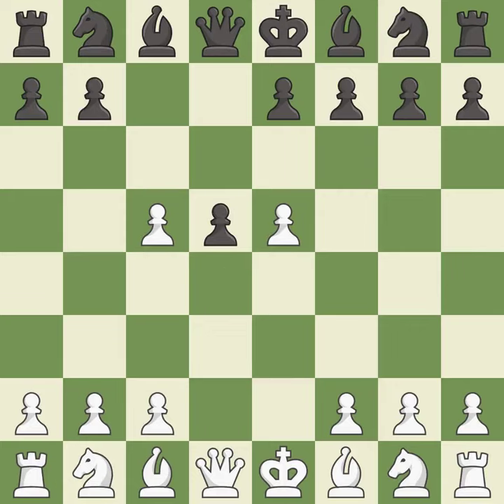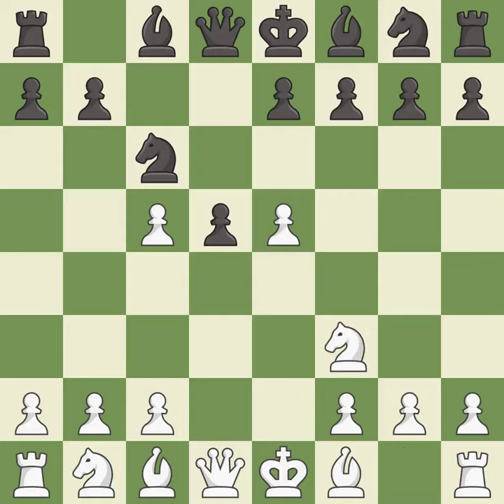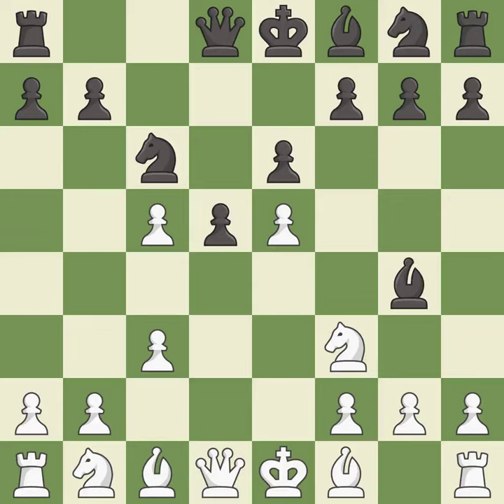dxc5 captures the c5 pawn and allows the queen to attack the d5 pawn. Nc6 develops the knight toward the center, attacks the e5 pawn and controls the d4 square. This defends a pawn that was under attack and had no defenders. This pins a knight, which restricts its mobility. This reveals an attack on a pawn. This defends the attacked pawn.